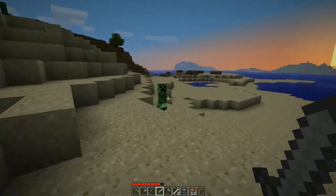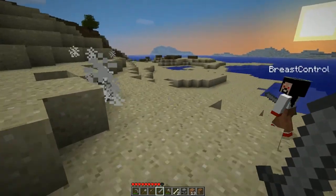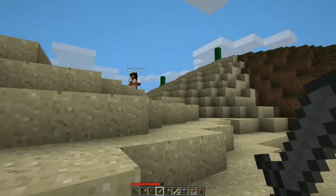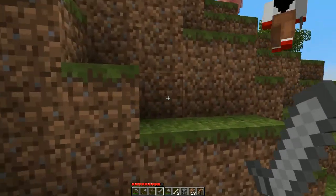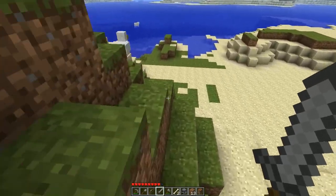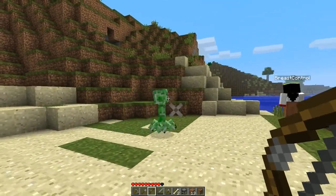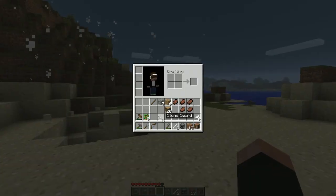Oh, there's a creeper coming to you. In front of me. No sprinting. How low on health are you? Nine hearts, I'm good. Creeper! Oh my god, you scared me so badly — you didn't see him? Die! Die! Die! Out of arrows! You had a bow and arrows? Oh shit, and out of sword! I'm out of sword as well.